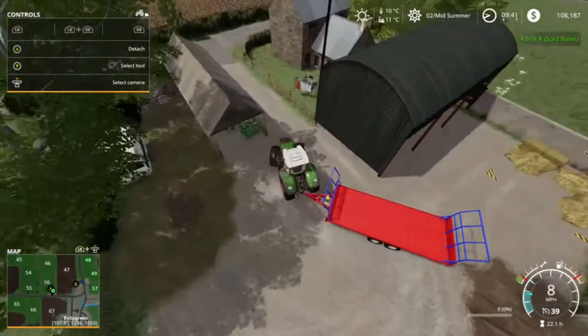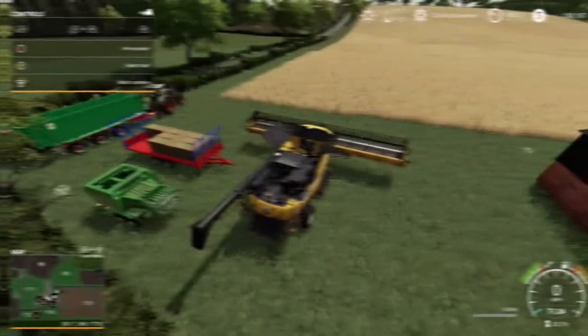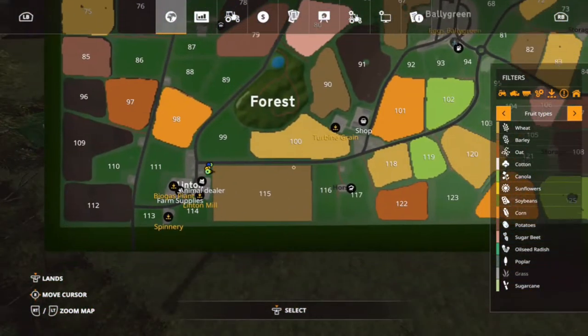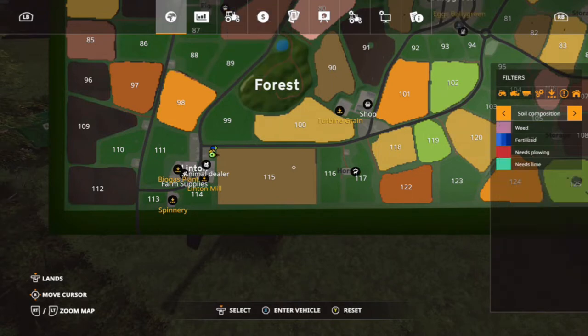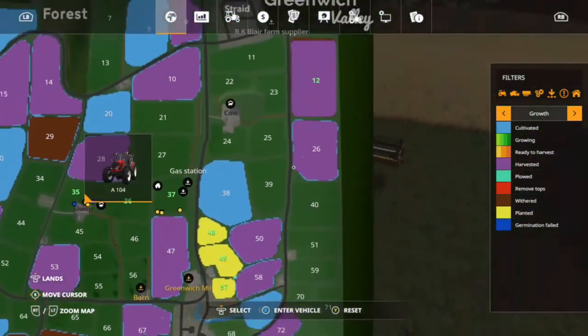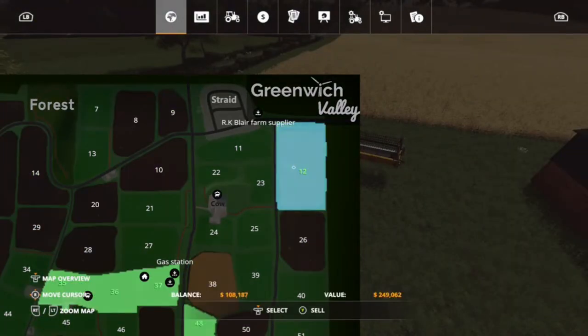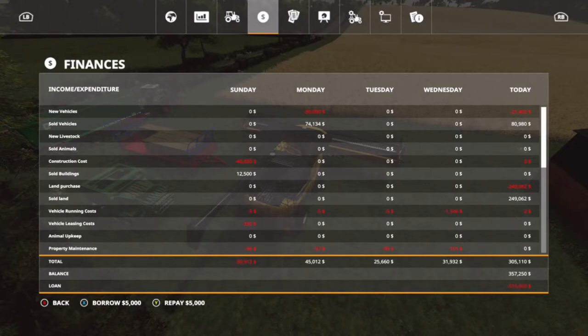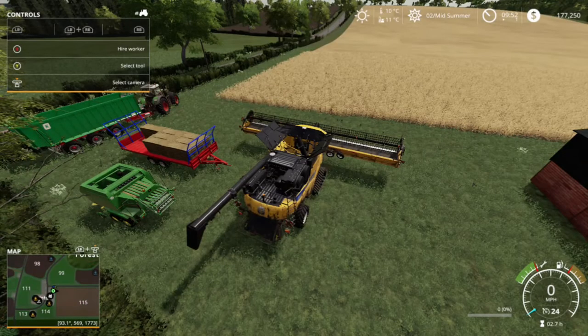Now we are at field number 115 — this is the second field that was ready to harvest. But first we have to sell field 12 before we can buy 115. Now that it's harvested, we own it — so we're going to sell it, goodbye field. We're going to pay back the 180,000 loan we took out to buy field 12, paying it back in full.